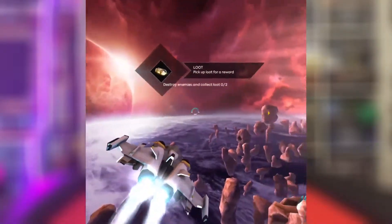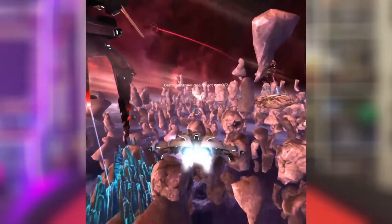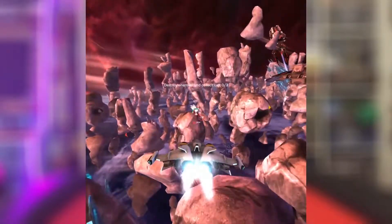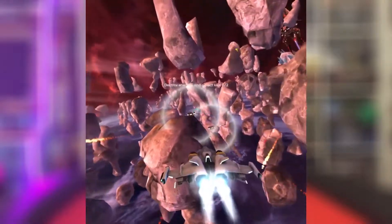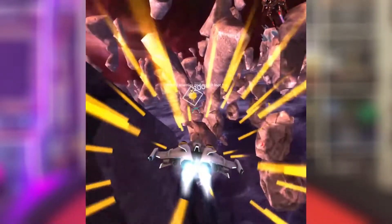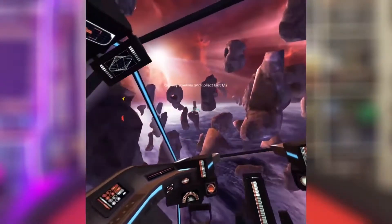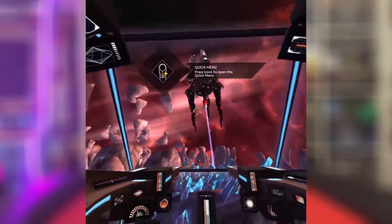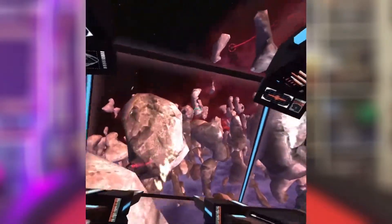Moving along, we have Anshar Online. This is a ship combat game. It has deathmatch online, you can do a race online, there are over 50 co-op missions, and you can co-op with friends or people online. It has a cockpit view as well as a ship view. It's really well polished — it actually exists on the Rift, so it's cross-platform. It has voice chat, works really well with head movement, and I had a lot of fun playing it.